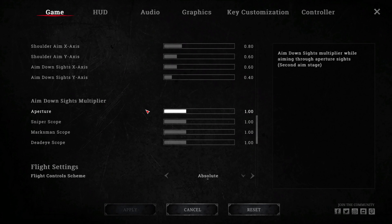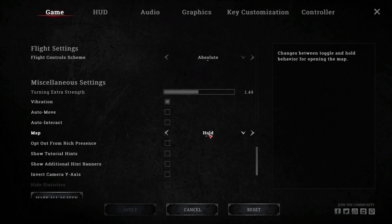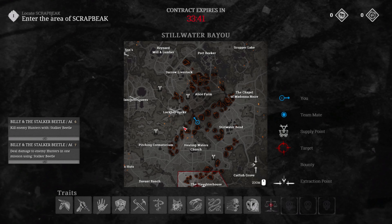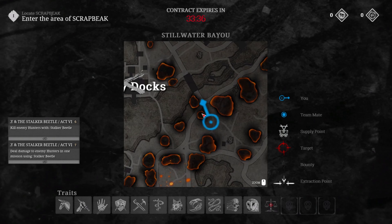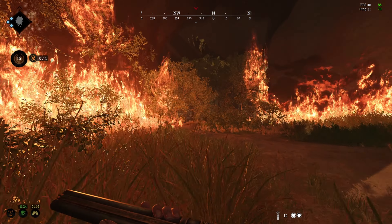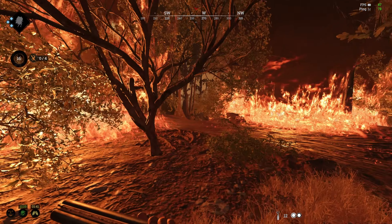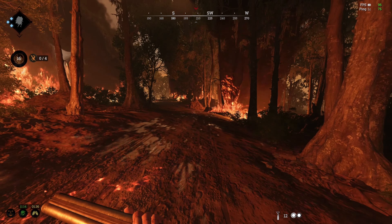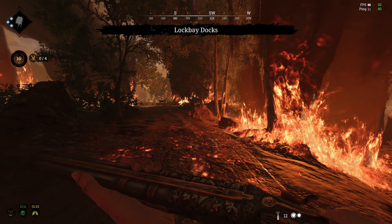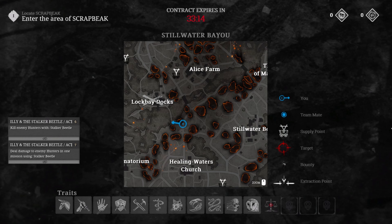If you go to game and then scroll all the way down to map, if you change this to hold from toggle, it's going to help you a lot during this fire thing. Because if you look at the map, this little circle is on fire. The road in between is not on fire, so I know I can go around this fire, hop on the road, and be completely safe. Having hold on instead of toggle allows you to navigate the fire very quickly in the middle of a stressful moment.